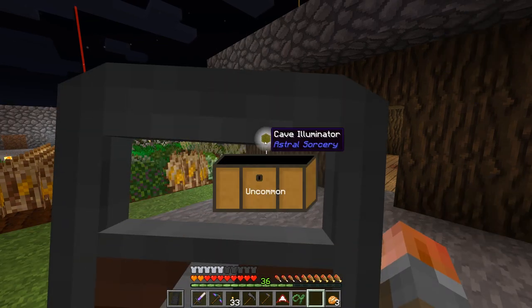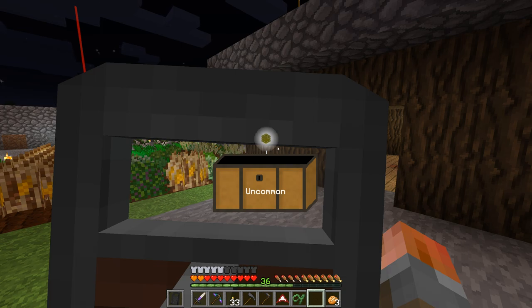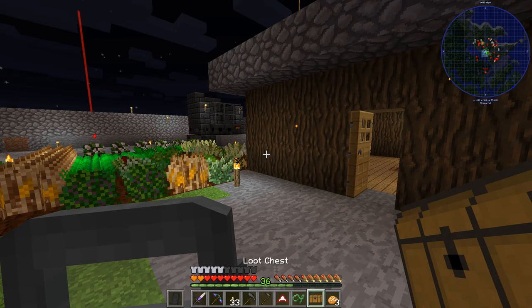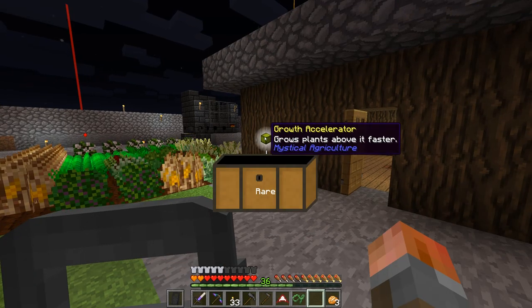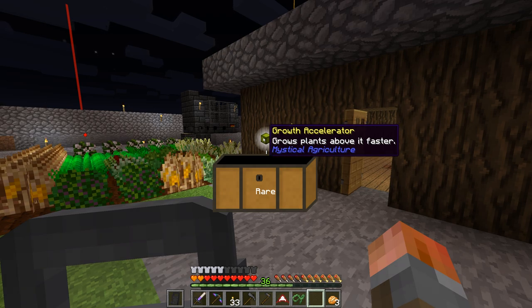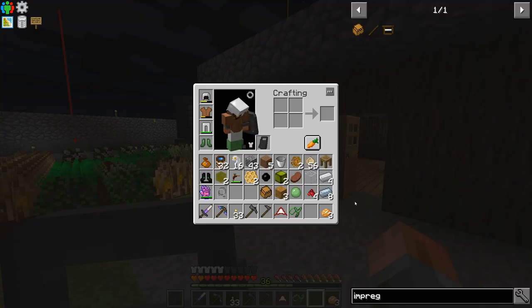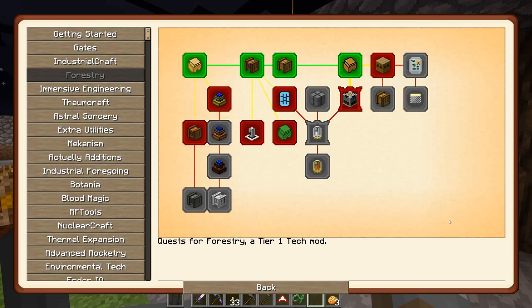Cave illuminator - those are actually quite good. If you drop them above ground they light up the caves below ground underneath you for a certain range. Quite useful particularly if you're going into an area with lots of caves. If you move them it will redo it all over again. Growth accelerator - if I remember rightly they take like a stack of 64 going straight down underneath the plant to actually make it worthwhile. It's given us one, so no, we're not going to do that. At least not yet.